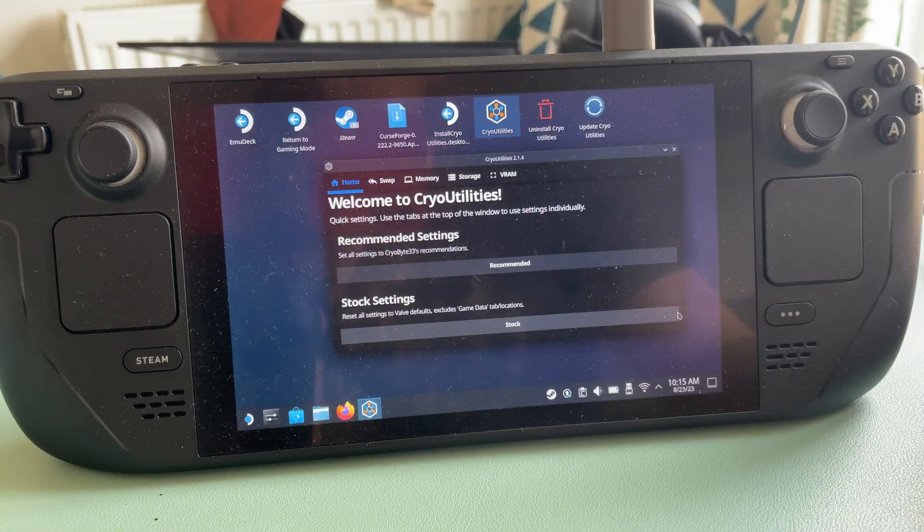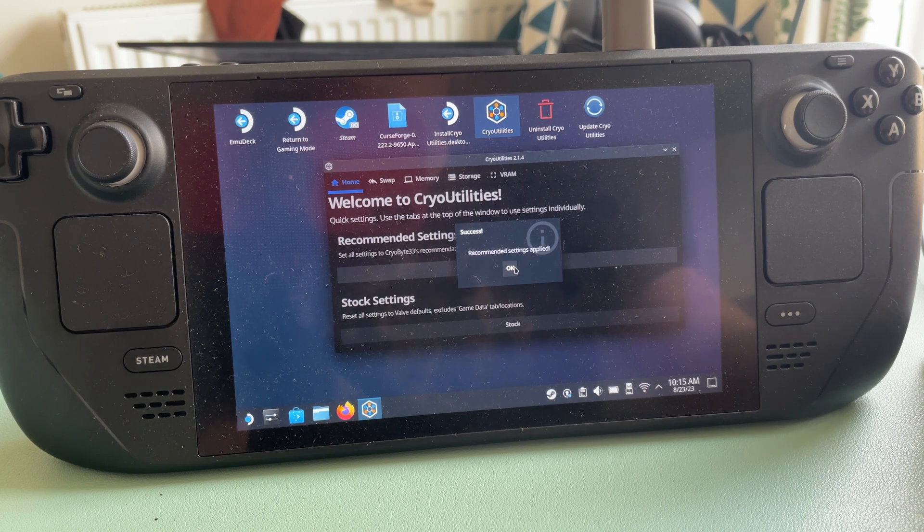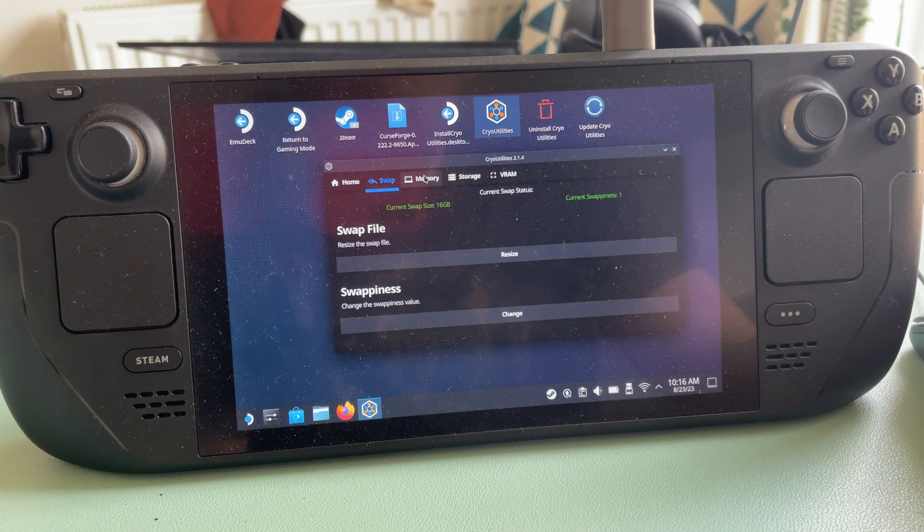So that's the performance before Cry Utilities was installed. I then proceeded to install the app and change all of the settings to those suggested, and I even changed the VRAM manually by holding the plus button and power button at the same time to access those settings.